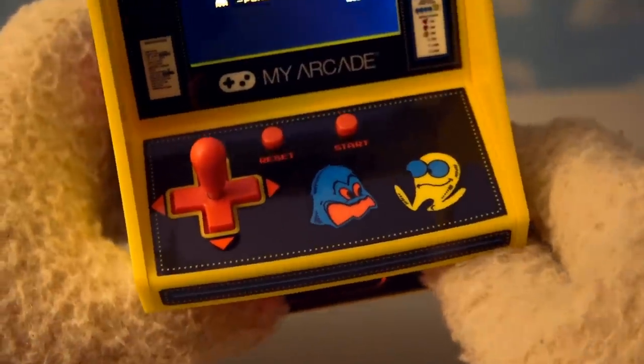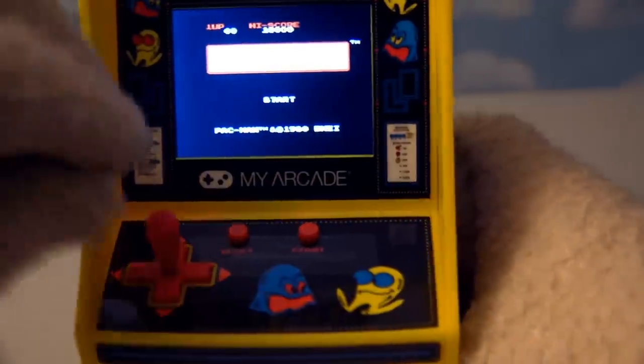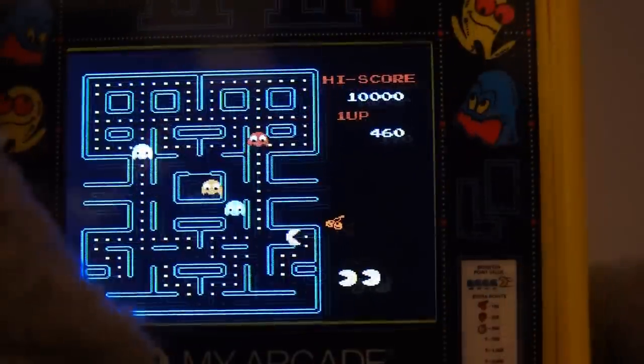Just check out the controls here! We've got a reset button which resets the game, we've got a start button which starts the game, and then we've got the joystick so we can fly around the screen. Alright, Pac-Man, go! Get those power pellets!